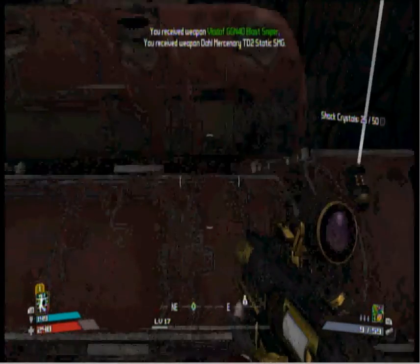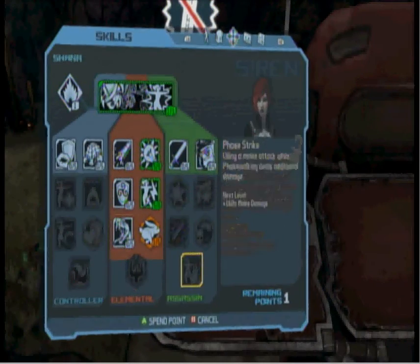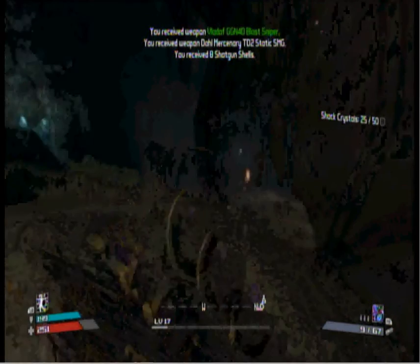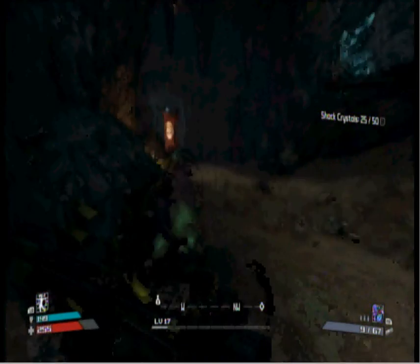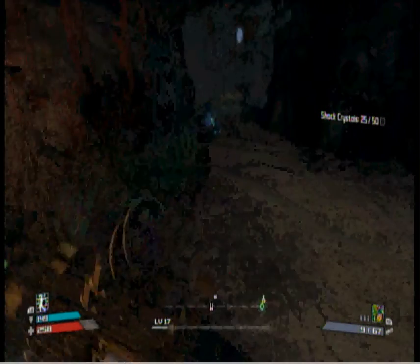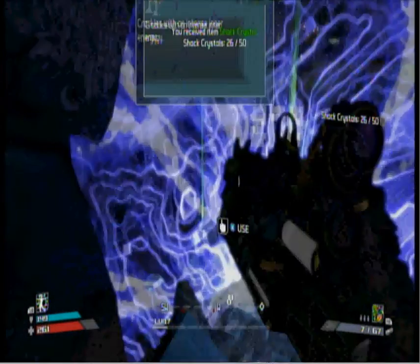Over here we got another treasure chest — yay! A sniper and SMG — let's quickly equip one. Then let's continue on. All we need — we're only halfway done — so here's another crystal spawn, take care of that.